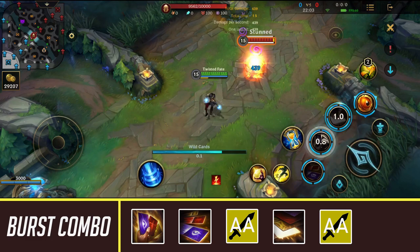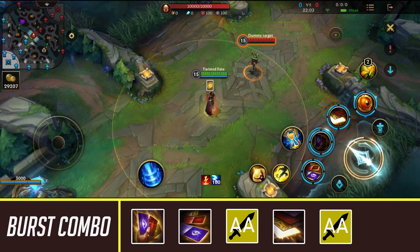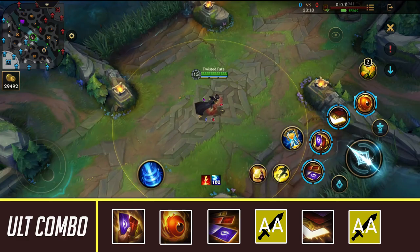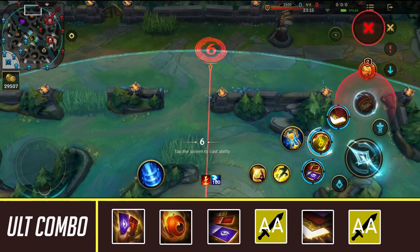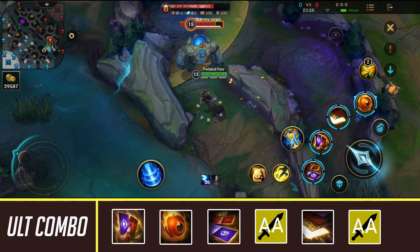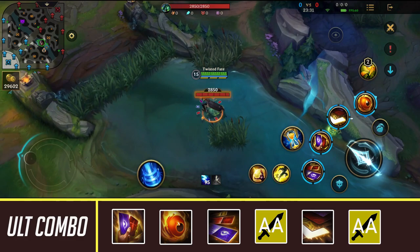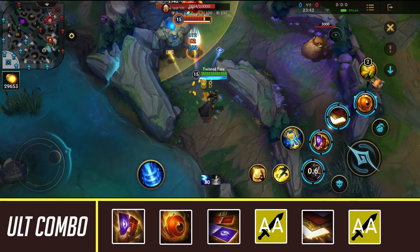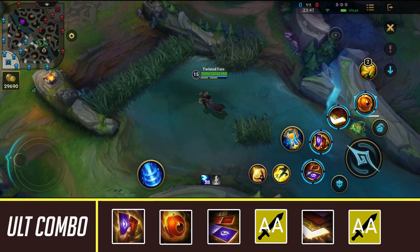The second combo is Twisted Fate's ultimate combo. First activate your second skill and your ultimate — you can actually pick your card while inside your ultimate animation — then teleport to your destination. After landing, execute the standard combo to burst an opponent down. This is great for ganks or whenever you use your ultimate to catch an enemy champion. Have your card selected before the teleport finishes so you can immediately stun them upon arrival. Picking your card after teleporting is a mistake, since enemies can simply flash away.